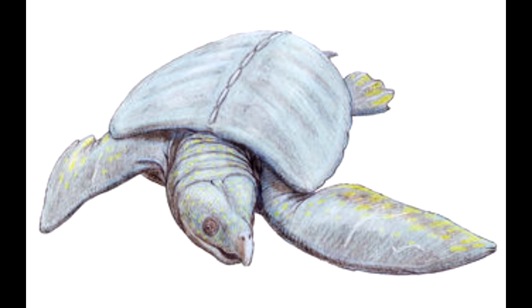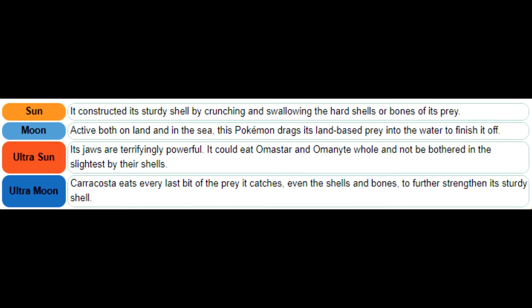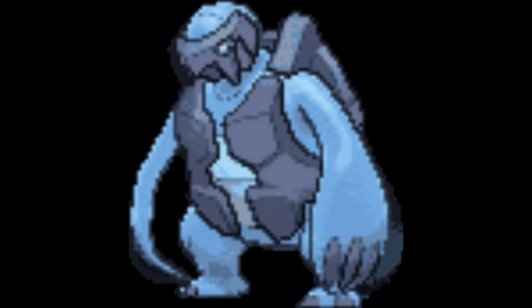Tirtouga and Carracosta: Water/Dark type. The Tirtouga line was most likely inspired by Archelon, the largest known species of sea turtle. We can't get too much information from the typing alone, so we look at the Pokédex for clues. All entries talk about the power of its jaws and the fact that it can eat Pokémon shells, bones and all, with no problem. With this power and overall look, I'd say this line is probably a Water/Dark type — this might be the weakest argument of them all, but sometimes you just have to roll with it.